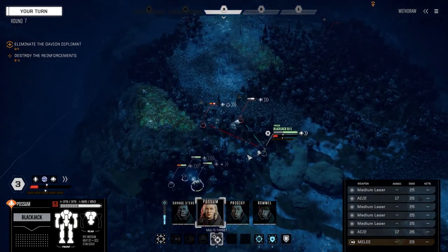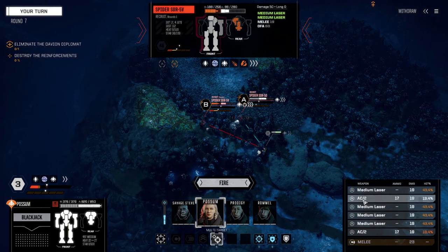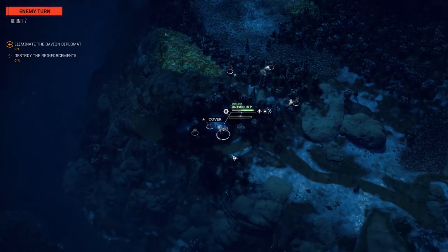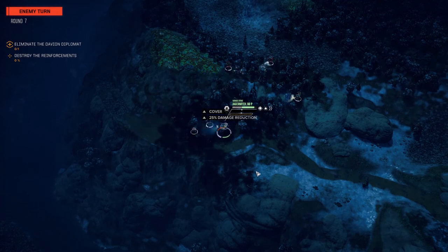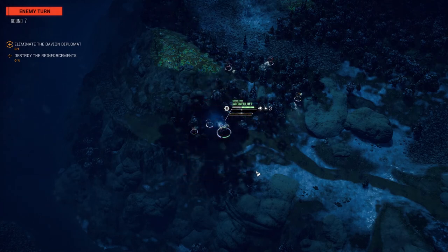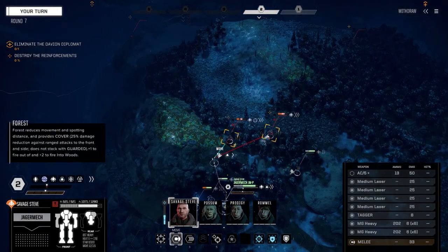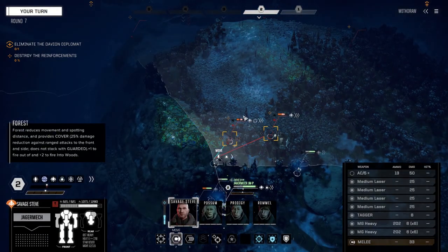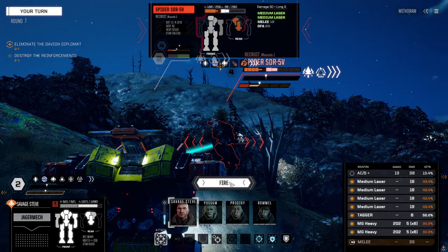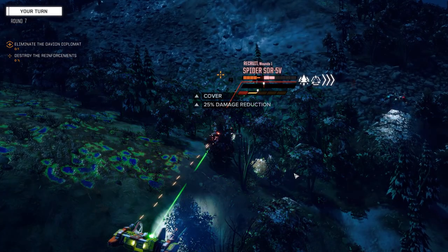He might be coming up. I think he just bounces back and forth down there. We're going to fire the mediums — one hit, not bad. Then we're going to get Savage Steve on the other Spider, hopefully finish him off. It's nice that the missiles are coming down on Savage Steve because damage is minimal. He's got the lowest evasion right now — I'm trying to keep it that way so the missile boat will fire at him. As long as they're shooting at him I don't have to worry about my other guys getting killed. Firing everything on this guy.